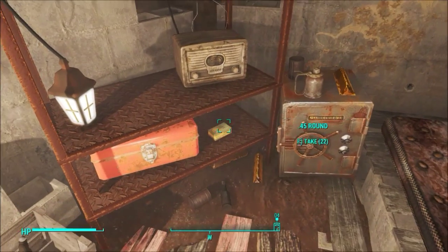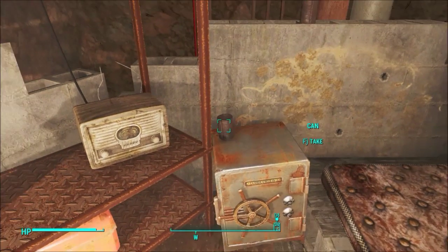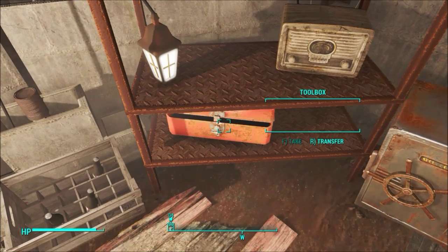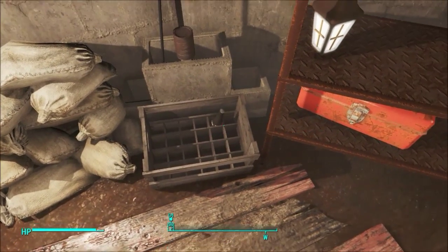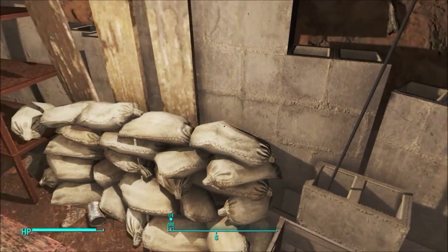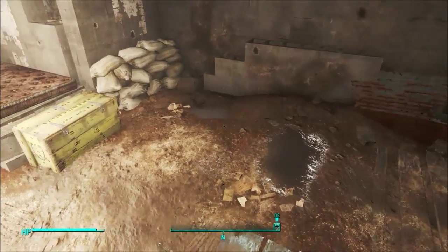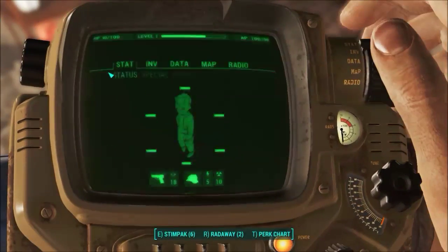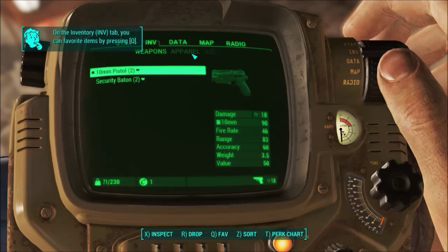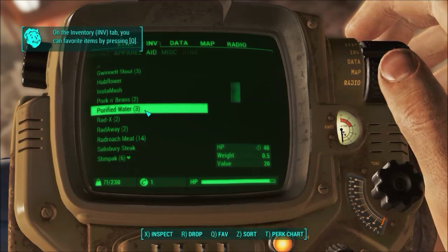Purified water especially is useful because it heals you without any sort of radiation gain. As I mentioned in the last video, radiation is particularly nasty this time around since it reduces your maximum health. So any sort of healing you can get that does not add radiation is going to be very useful to pick up. We've gotten three purified water — they give 40 hit points and don't weigh a lot.